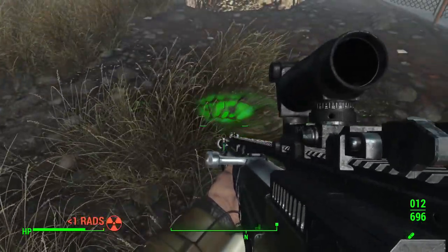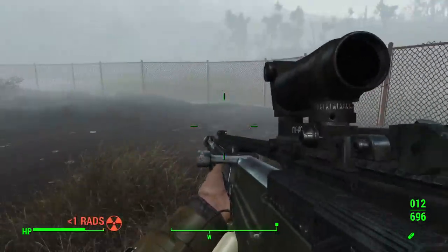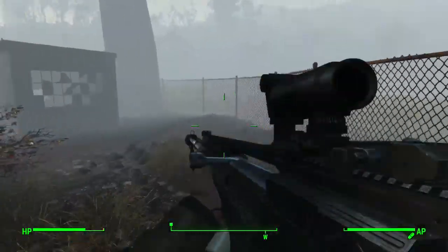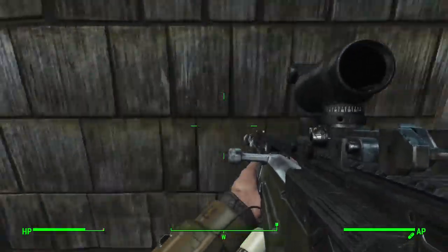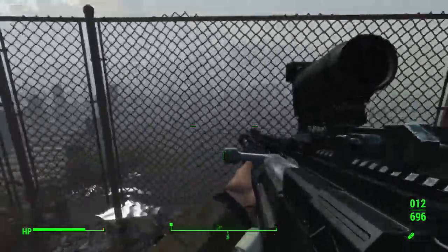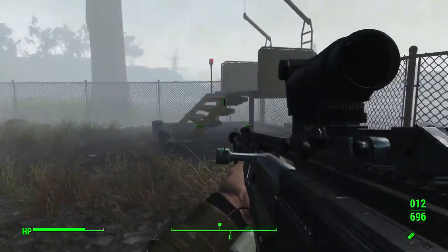Hey, we've got a pet rat! Look at that guy — I bet that rat is swinging. All right, we've got a little shed here with our workbench, so we can actually have settlers in here. Pretty good.